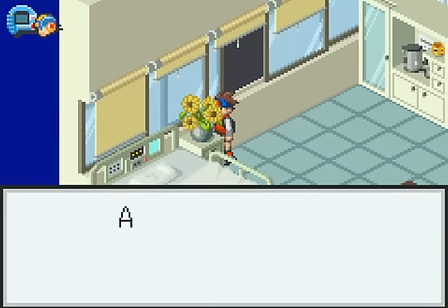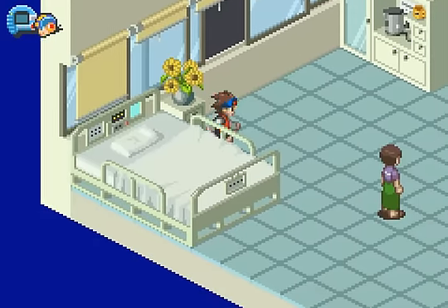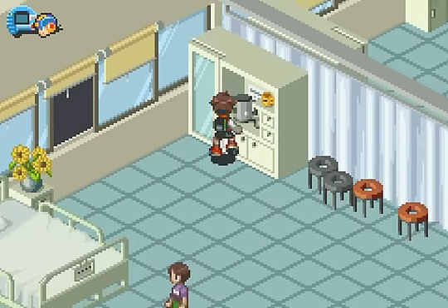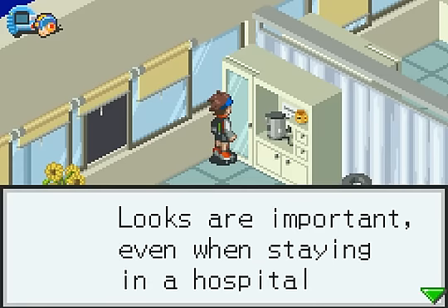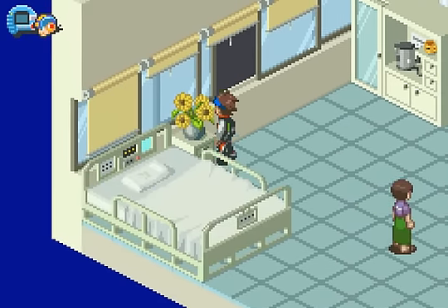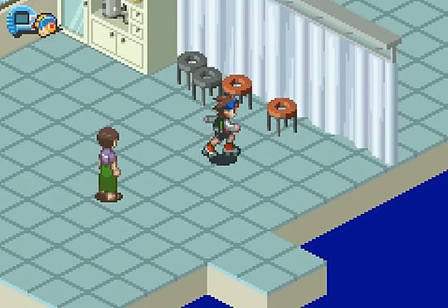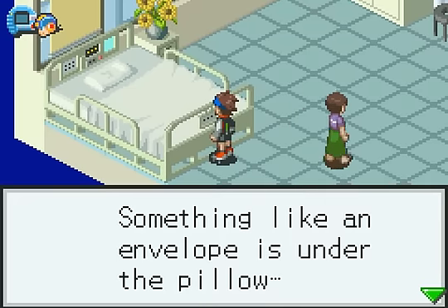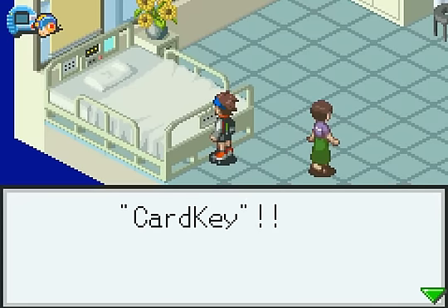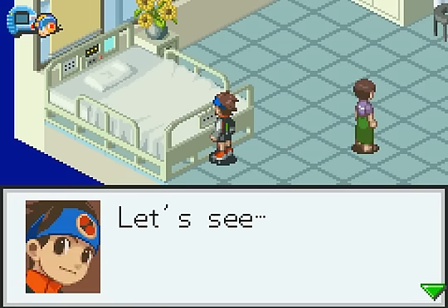Well, I guess we have to look around the room. A beautiful vase of flowers — a rich fragrance fills the air. There's a kettle but no water inside; doesn't seem to be used very often, so there's no clues here. Anything in the mirror? No. Hmm, there's something under the pillow! Dad's note and card key — it's a letter.